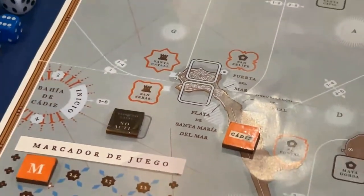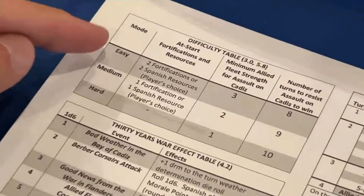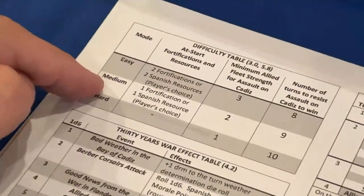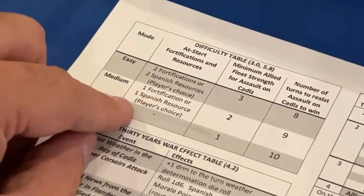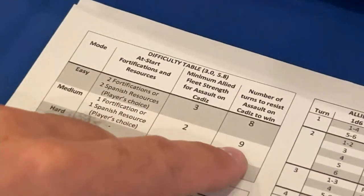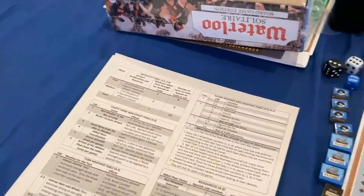The Anglo-Dutch fleet has to reach one of the landing zone spaces. If it has the minimum strength to land forces, it will land a detachment. The strength required depends on the difficulty level — there are three levels: easy, medium, and hard. If we select medium, the Allied fleet needs a strength of two to land the detachment.